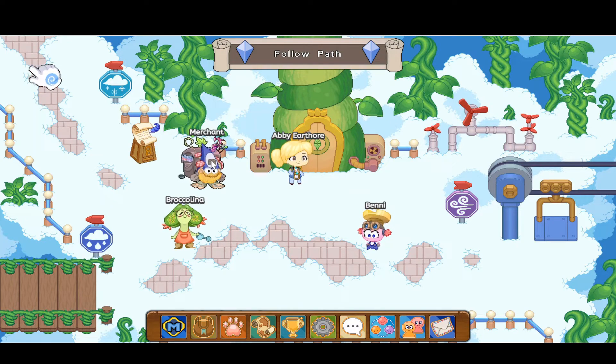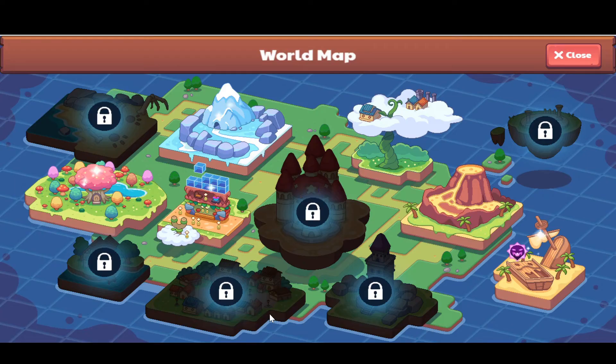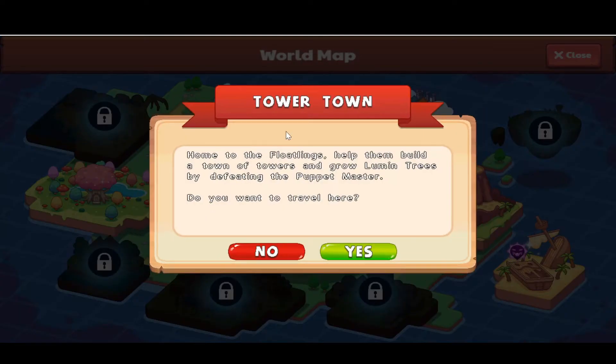Let's get up to the place. What you're going to do first is click on the world map, and you're going to see this new gleaming place called Tower Town. Let's go ahead and click on it. Tower Town is home to the floatlings — help the village and town of towers and grow looming trees by defeating the puppet master.